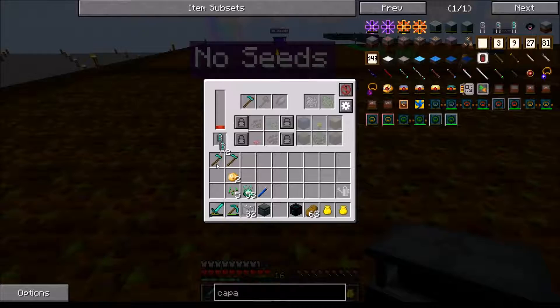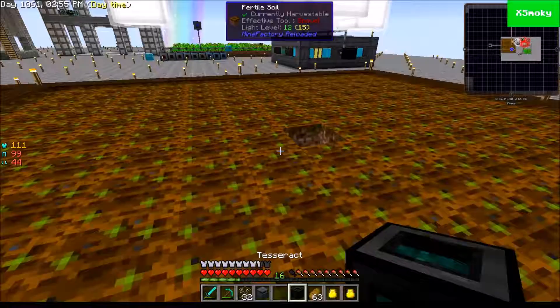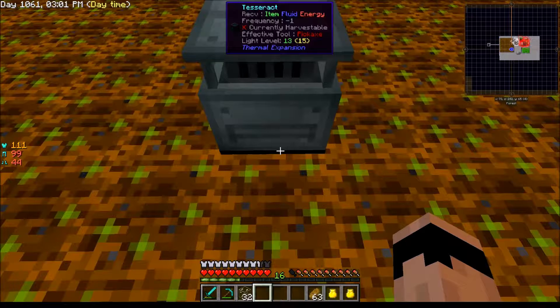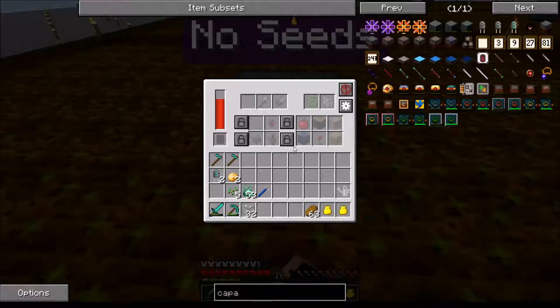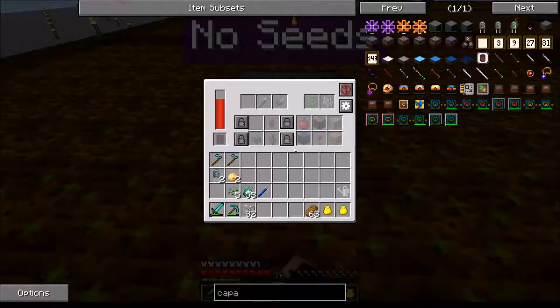The only downside is that the tesseracts don't stack so I've got to put one in my hotbar every time, but that's a small deal. Come over here, tesseract - I want to move that watering can so we don't have to pop open the inventory again. Channel 23, there we go, awesome. This is going to be fantastic. I forgot to set the tesseract again - set frequency - ignore the redstone. All my farming stations are up.